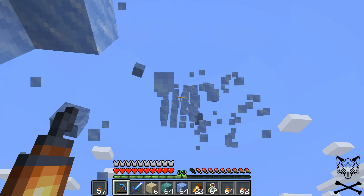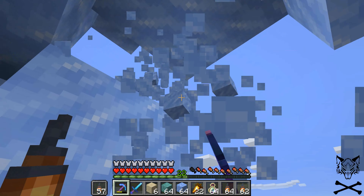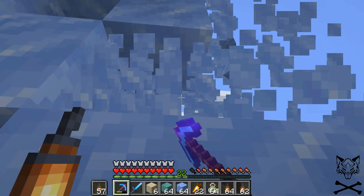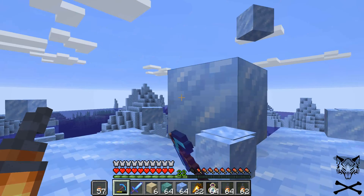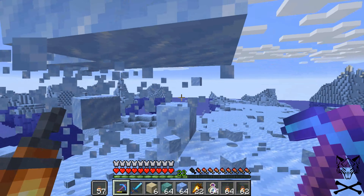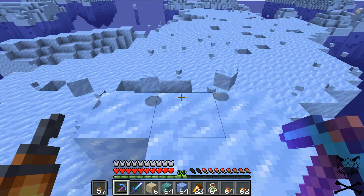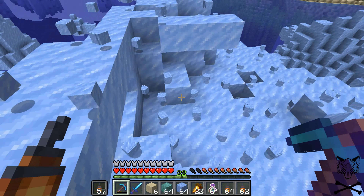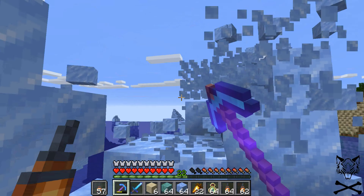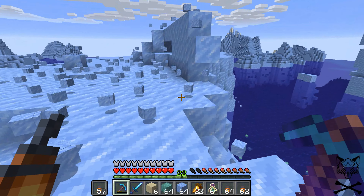We need a tree farm eventually. Now that I have the plan to do the witch farm and an area laid out, it'll be easier to make potions of weakness. That was another thing kind of holding me up — for the curing of villagers, we need the zombie, which we already have, we need golden apples, and we need splash potions of weakness.